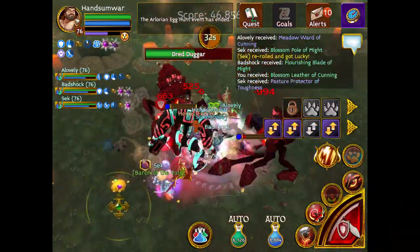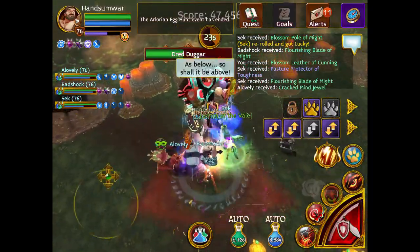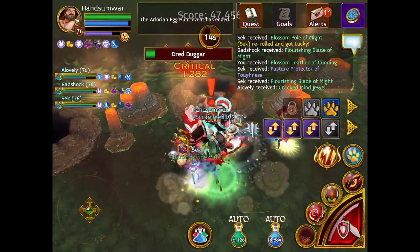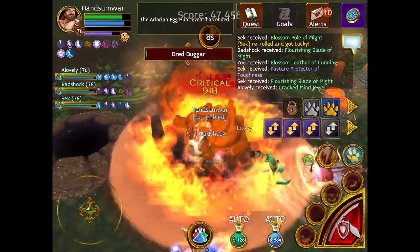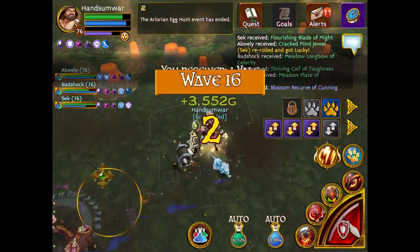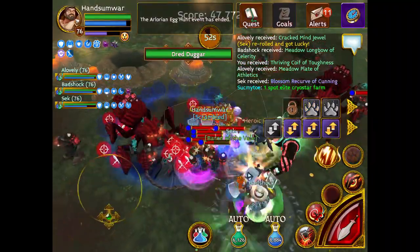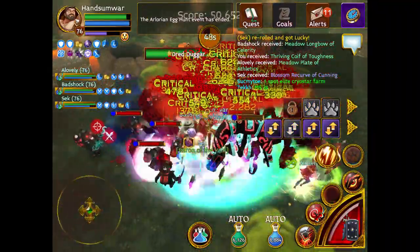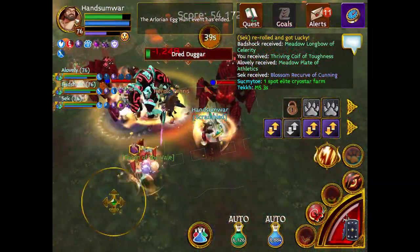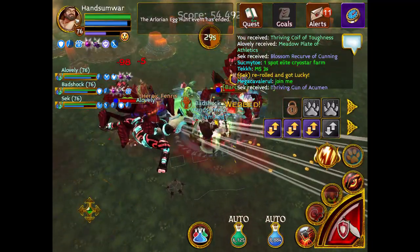Pets are some of the most important things for getting to high rounds, especially because you don't want to die — if someone dies, it's really difficult for the whole party. Try to buy those pets in Arcane Legends; right now they're a little expensive but for good reason. These eggs are some of the most overpowered eggs in a long time, so they're a great investment — you can also sell them in the future.